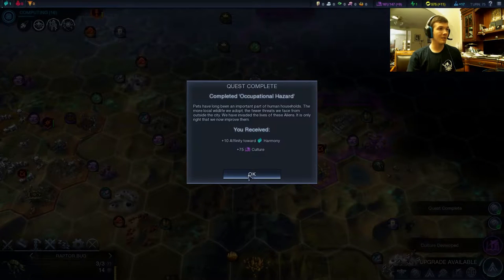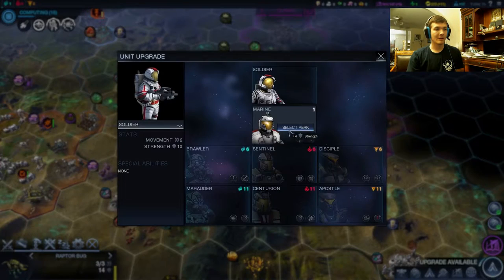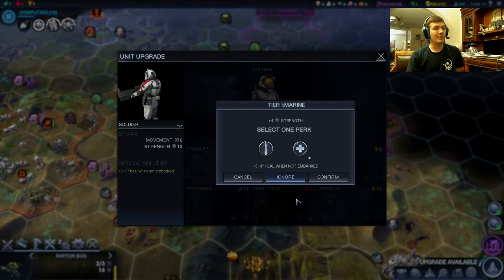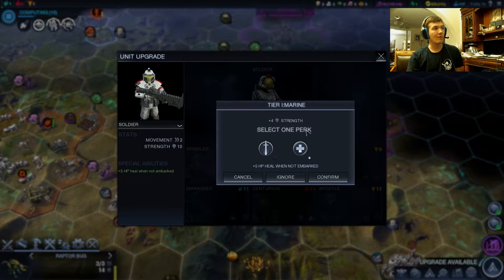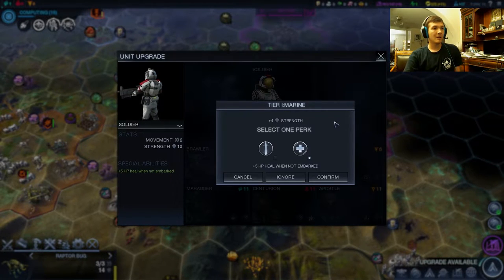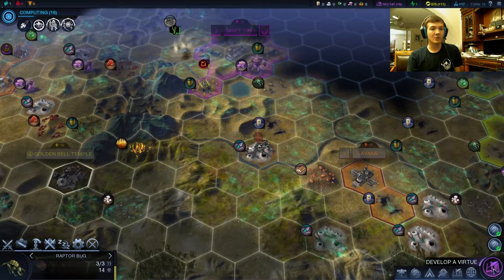I wonder what life was like on Earth when the whole atmosphere was breathable. That's a lot of culture. So there's the marine choice. I like usually the plus 15% when attacking. This is another good option on purity — the centurion here has the option to heal every turn. And if you do go with the quest for the alien preserve, that also gives some healing. Your centurions can heal obscenely. So we're gonna try going for that — it makes you very strong on the defense.